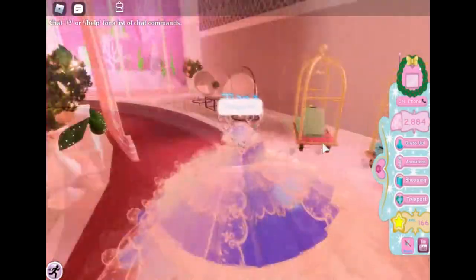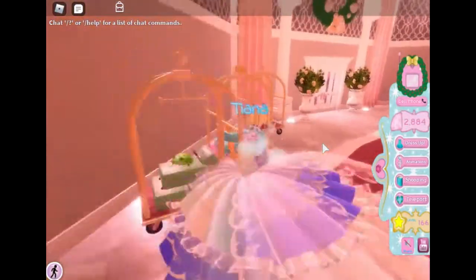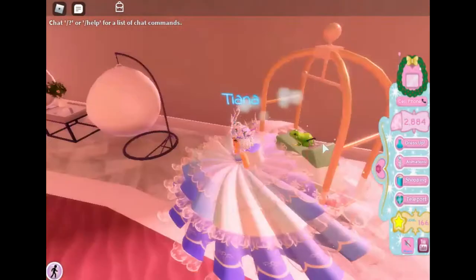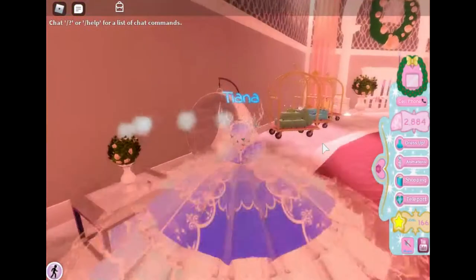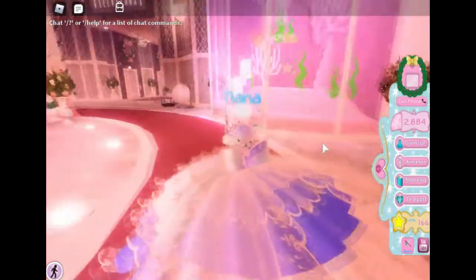Is this a lobby? Oh, there's like a little luggage cart and everything. And wow, there's a frog — it's like Princess and the Frog! And then there's these cool little egg chairs that you can sit in, and they swing too. And there's like this cute pink aquarium.